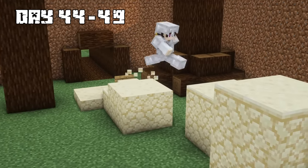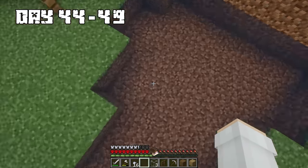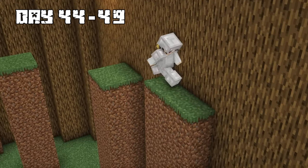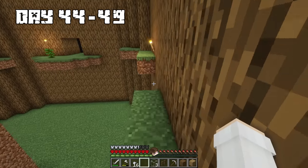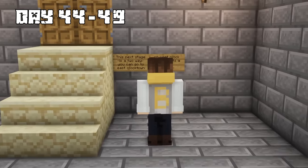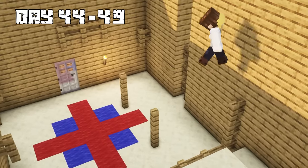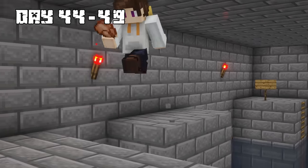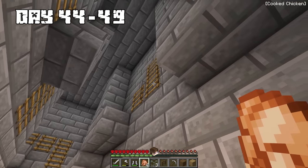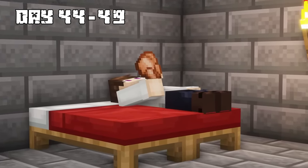I made it to stage two and ran through the obstacle course, which led to a tree dive section where I had to make a big jump. I landed in a pool of water and made my way to the next area, where I had to be precise with my jumps or fall into a deep pit. I then ended up in a scary dark hallway leading to stage five, a maze. I made a lot of progress and went to sleep in one of the resting areas.